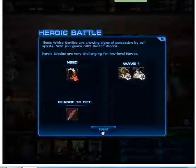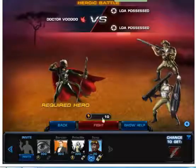Hey guys, today I'm gonna show you how to win the heroic battle from Story 2 Chapter 7 Mission 5. For this heroic battle you need to have Dr. Voodoo as a recruited hero.